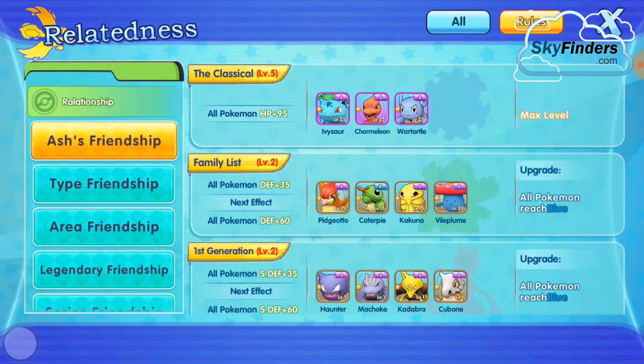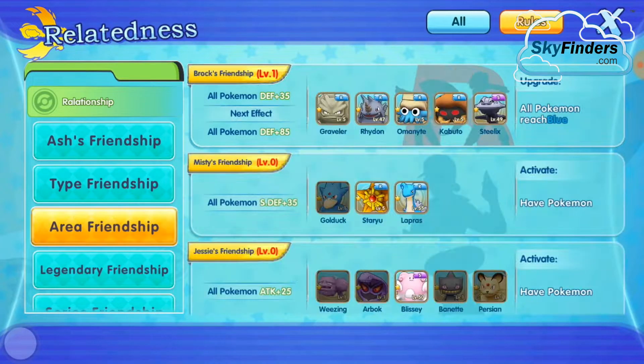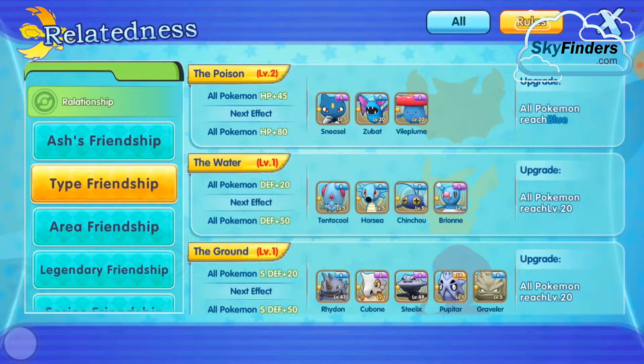What I'm going to do today: I use type of friendship. There are different types of areas where you can increase their power. You must have that Pokémon. In area friendship — mystic friendship — I don't have Golduck right now, so you must have this Pokémon. Then it gives you the next task, not only max level. When you finish this task, you can increase that power automatically.